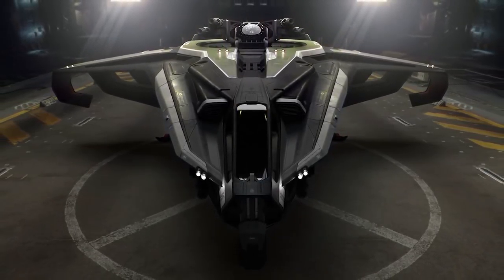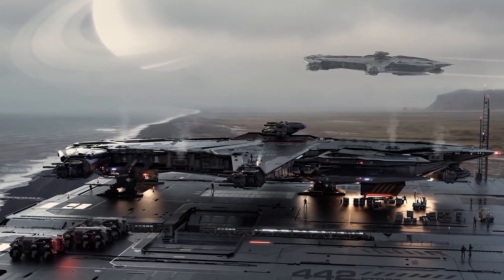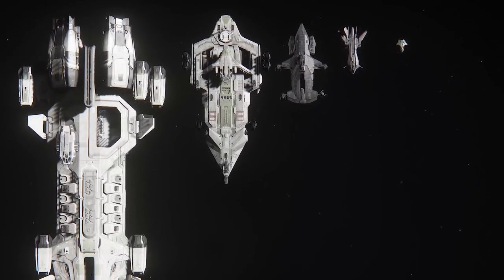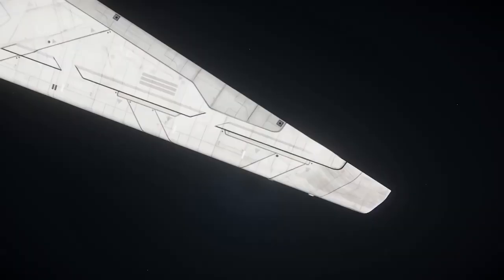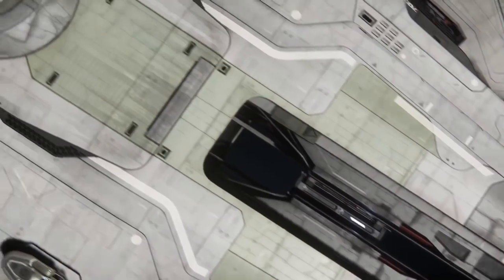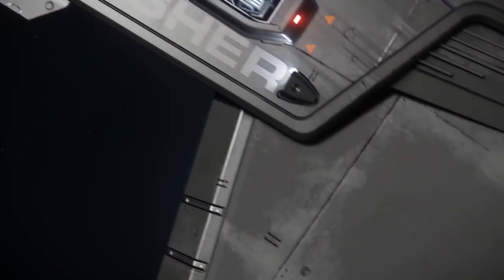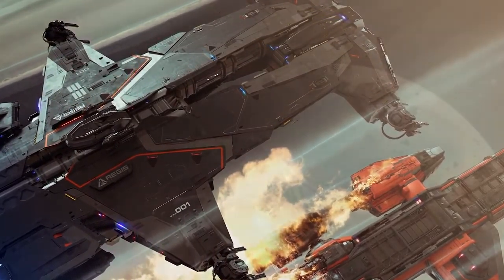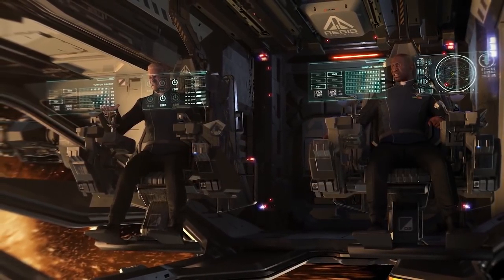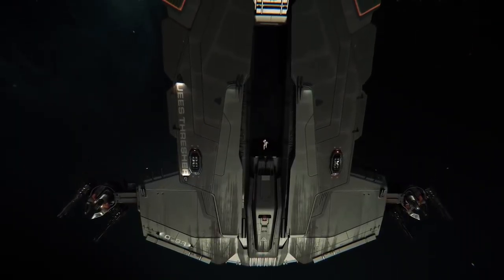Moving on to the Aegis line, we've seen the Hammerhead. This was quite a surprise — I didn't see it coming. It's a gunboat, more like a floating platform with absolutely loads of guns. It comes with six manned turrets and two unmanned turrets, four guns on each manned turret. It also has four missile bays with 32 missiles in total. It has cargo space, most likely for replenishing missiles and ammunition. It also has space for a rover. This is going to be a mainline ship for organizations supporting large capital ships, and I have no doubt it will be one of the most feared ships in the game.